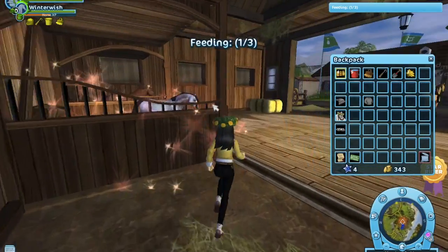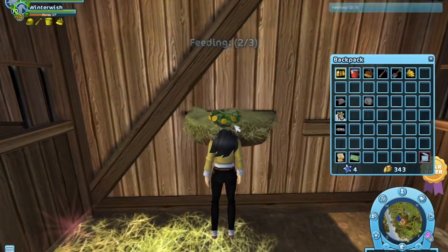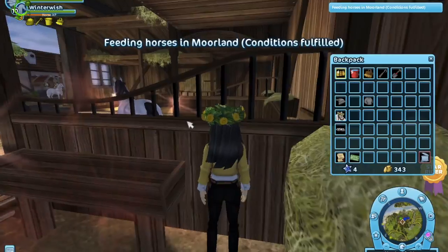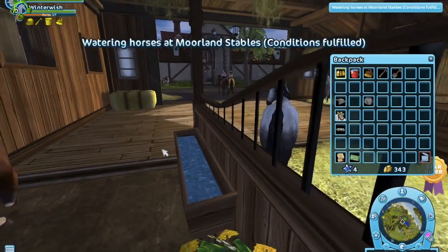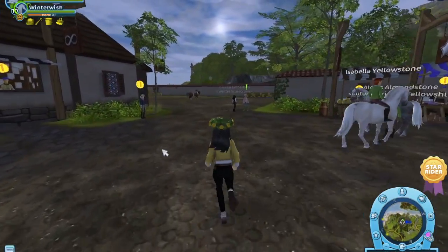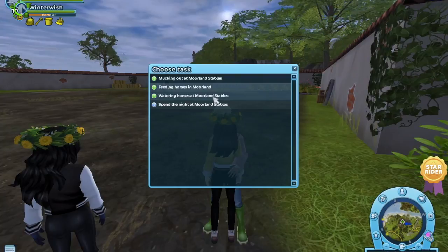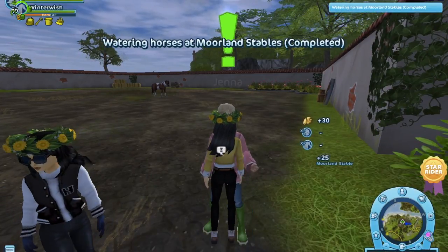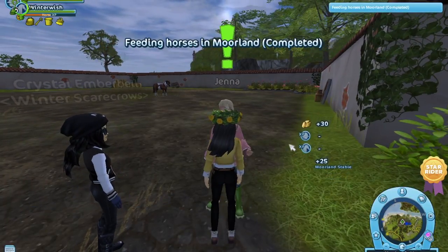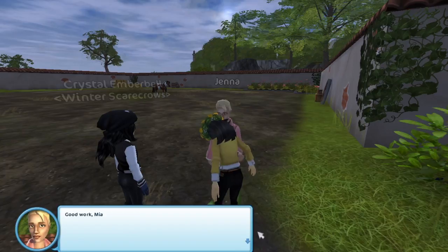To do the chores at each stable, just go to the notice board. When you click on it, there will be 3 or more tasks. You click on them, read what it says, and press yes. After, you collect the shovel and the hay if you need to. Once done, go to the stable owners — they'll have a green exclamation mark over them. Click on them, they'll show the things you've done, and you click through. They say good job and you get 30 Jorvik shillings.